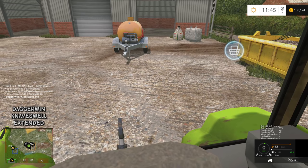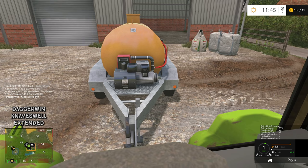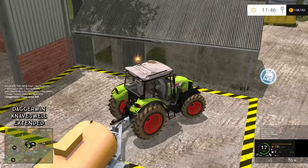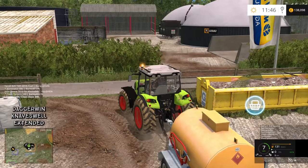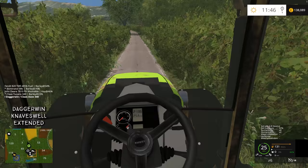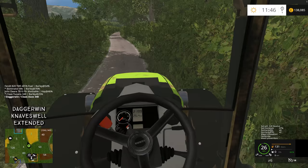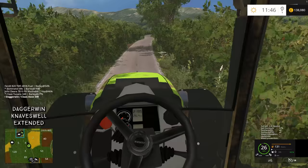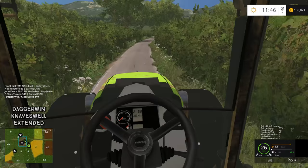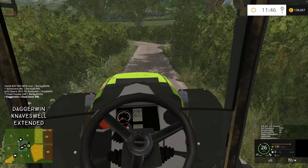Regarding my frames per second loss on this map, a few people are saying it's the processor, which makes sense because my processor isn't the best - it's probably the oldest component in the computer. The other thing which would be a very cheap fix is the graphics quality setting. Apparently if it's on maximum quality it has to load the entire map all at once - every tree, every asset. So yes, I can understand why we've got a frame drop. I do want to keep the videos as high quality as possible, but I'll drop it slightly and see if it makes any difference.